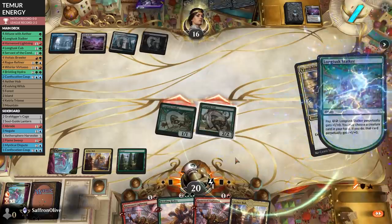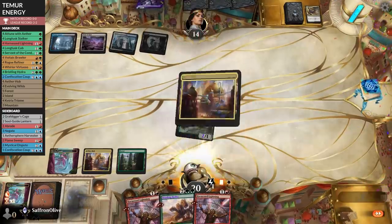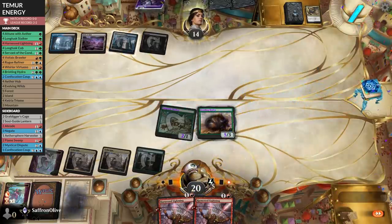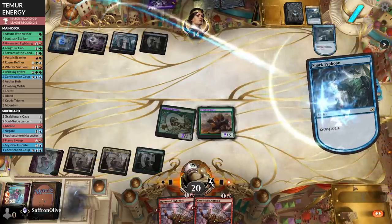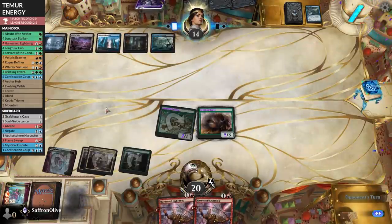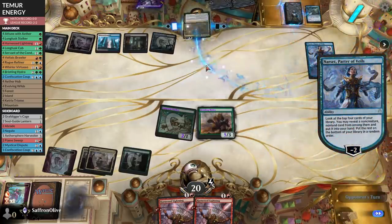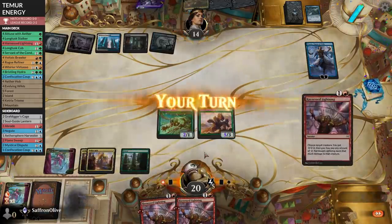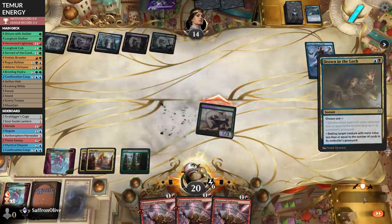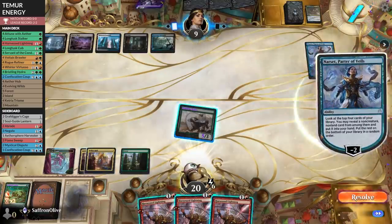Attack, opponent going to kill the Longtusk Cub. We might as well pump the Stalker, pump the Bristling Hydra, lose the Cub, hit for two. Play land and Bristling Hydra — does our opponent have a wrath? If so the game is pretty much over. Opponent makes a mini shark — no wait, just cycles. They're probably looking for another white source to wrath. Black mana — Narset. Narset doesn't really matter. Gets around the lock. Go to combat, attack. Opponent's going to kill the Stalker — they're on nine. Do they find the wrath? Opponent gets another Narset activation, digs down, gets a Fatal Push — not relevant.